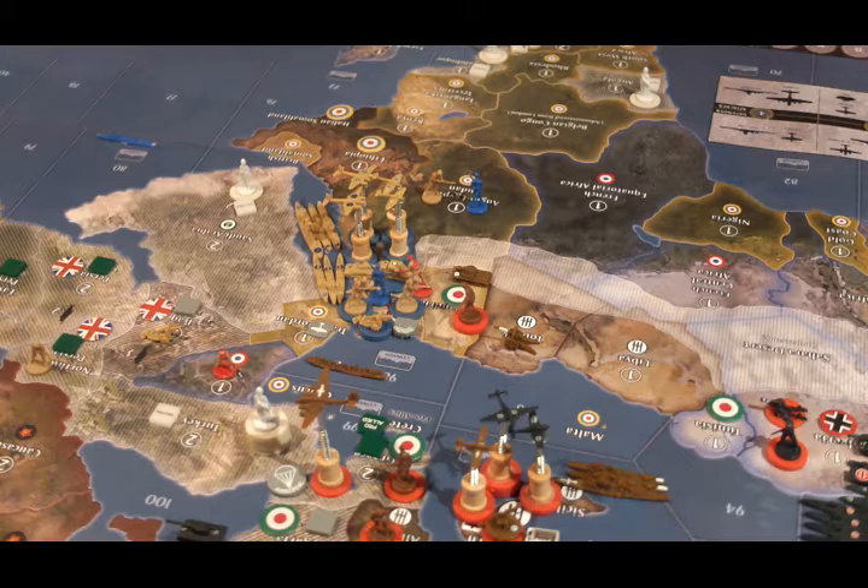So that's the Italians. Next up are the minor allies — the Canadians, the Aussies, and the French — who are going next. My opponent will send me those moves shortly.